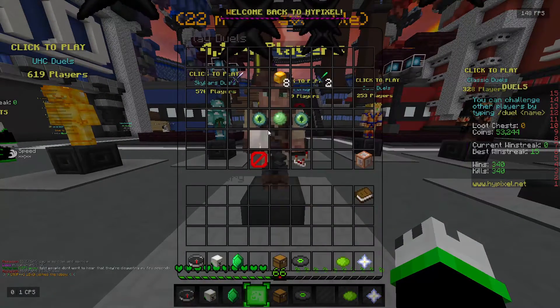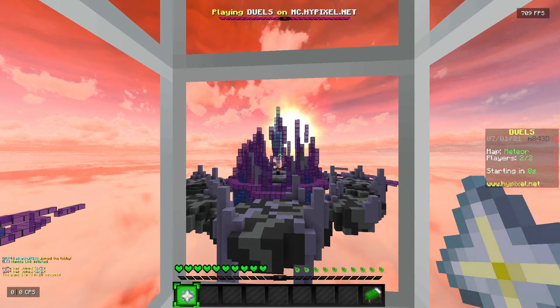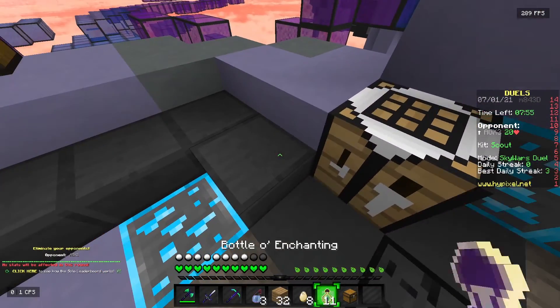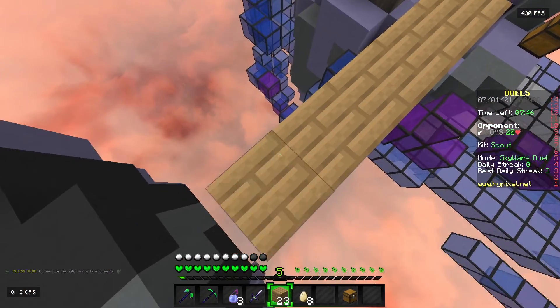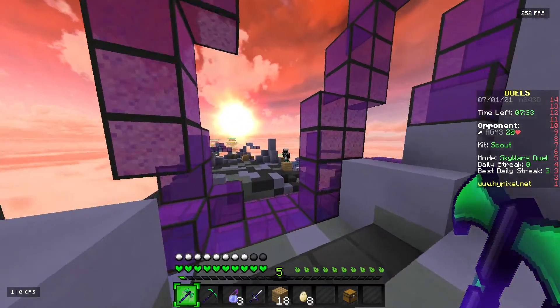Now we're going to try it out in a game of Skywars duels with my good friend AgramaSam12 — go check them out, links in the description. Right now we are not able to hear each other because we are far enough away. Remember when we set that distance to 30 — if you want it to be different, just go ahead and change that number. We're using 30 for the sake of the tutorial. Let's bridge over to mid — looks like he's not here yet — and we can hear him as he comes into range.